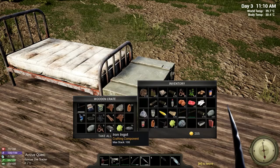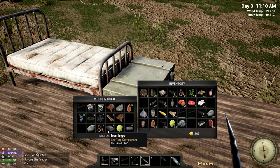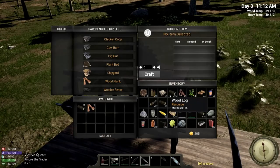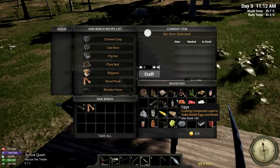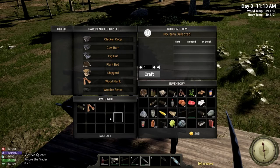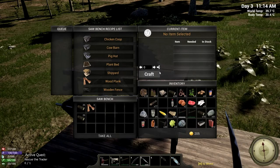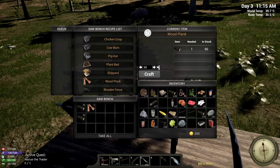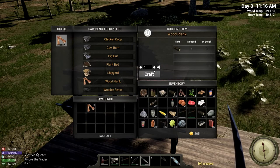We'll put those in our storage box. Animal hides only stack to 25. We have five iron ingots stashed in here too. Let's get a couple piles of wood in here and just make a bunch of planks because it's way faster — eight minutes for 50 planks times three is 150 planks, which would take forever in our personal inventory.